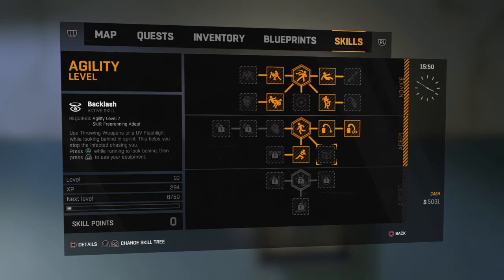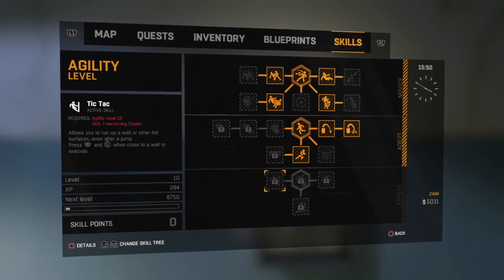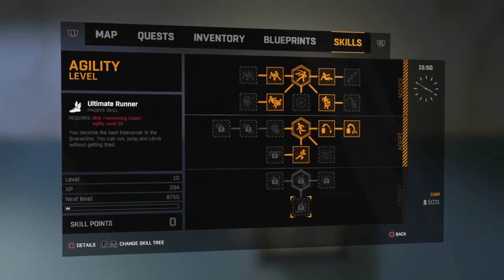This one lets you turn around while you're being chased, and you can use your UV light. Free running expert. Tic tac, which is kind of a wall jump. Health regen again. And then again the ultimate one.